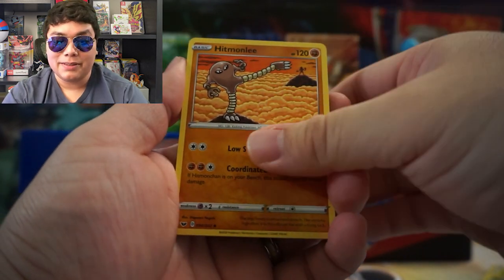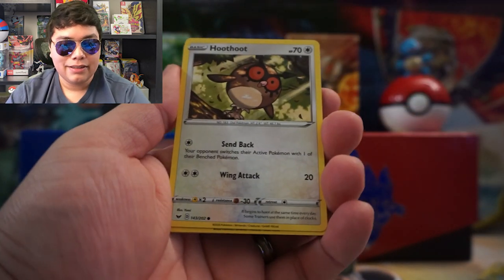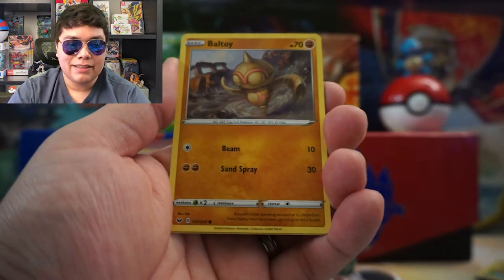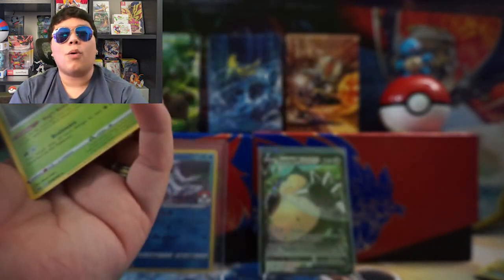I'm really hoping we do. Rare Candy, a Lucky Egg, Hoothoot, Pincurchin, Vulpix, a Nickit, Baltoy, Yamper, and an Orbeetle.